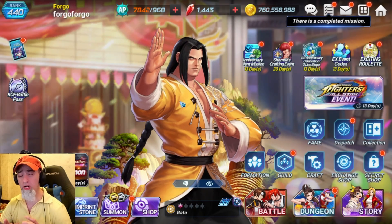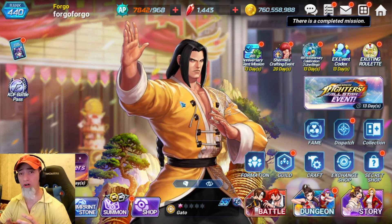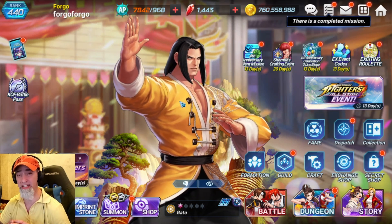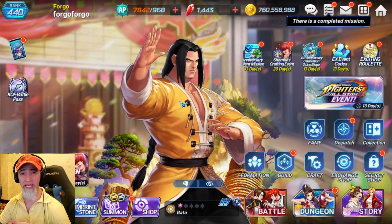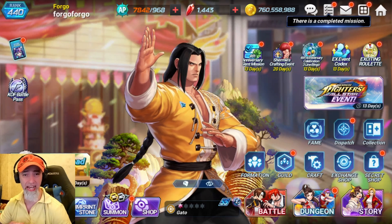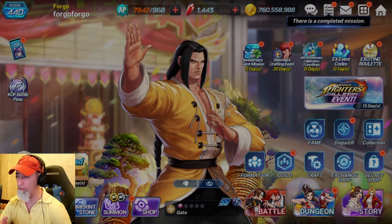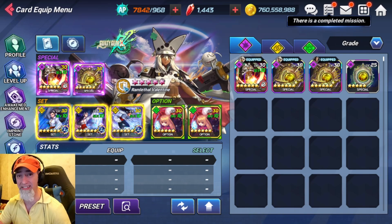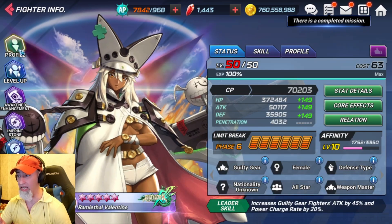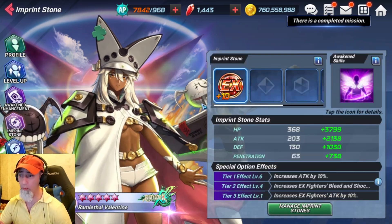Welcome back, this is Forego and today we're going to be testing whether or not the EX stones we got for Gato actually work on this character. We're also going to be testing to see if they work on other characters as well, because I've been doing some unequipping and equipping on different characters with these EX stones and I'm noticing a little trend. Whenever you equip these EX stones on other characters like Ramlethal — a character that is not an SS character, not an EX character, just an all-star collaboration character —